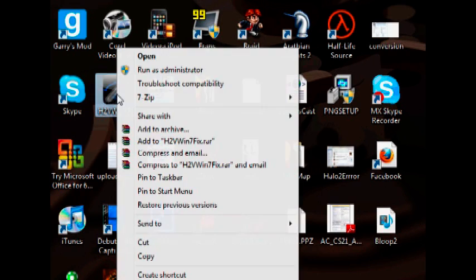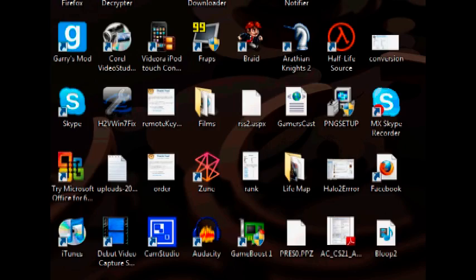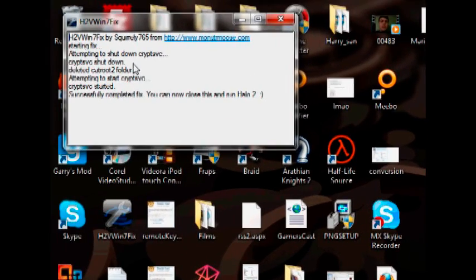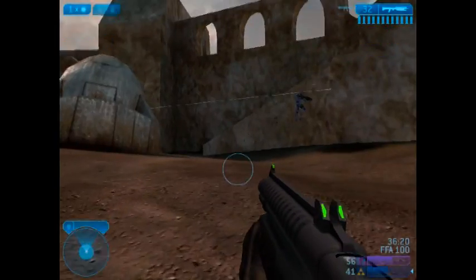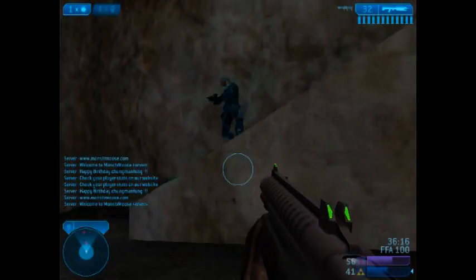So first off, download the file in the video description and save it to a place you can easily get to. Then right-click the file and select Run as Administrator. Hit Yes if your computer asks you to confirm. After that, a small batch prompt should come up telling you that it's ready. Close out of that and run Halo 2, but make sure that you run the file as an administrator — if you don't, the file will not run and you'll get an error message.